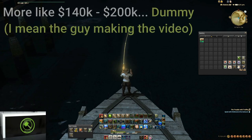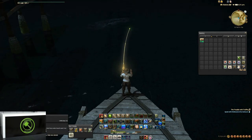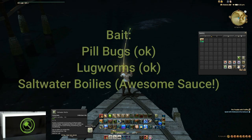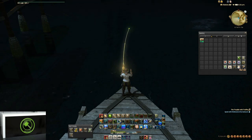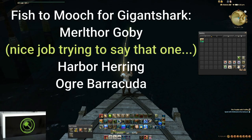You're going to need a few things to catch this fish. You can use lugworms or pillbugs, but I like to use just the new saltwater boilies. The reason I like to use the saltwater boilies is because they catch any of the three different types of fish that you can potentially get the gigant shark with, which are the merthor goby, the harbor herring, and the ogre barracuda. So this legendary tug fish can come from any of those three.